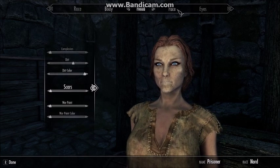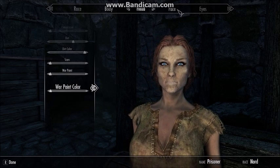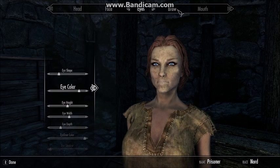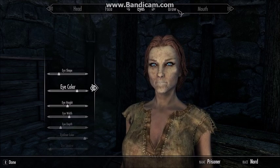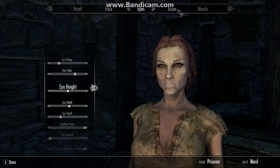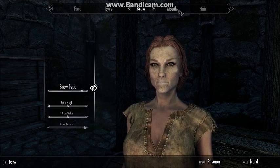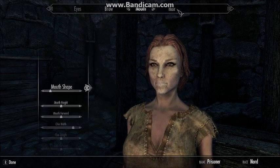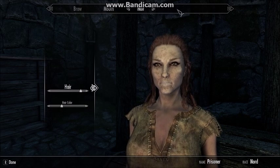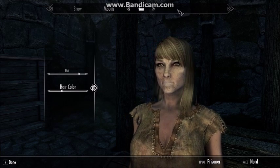This must be the longest character creation that I've ever taken part in, but I have to get her perfect. I need to get her the way she looks in the game that she was actually created in. So she has brown eyes and she will have custom hair from Sky Hair, the mod, and her hair will be red in colour or as close to red as I can get it.